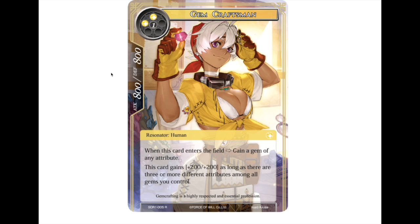Then we have Gem Craftsman, a three-drop 8/8 human. When this card enters your field, you can gain any color gem — you can't grab void gems, it's just the five colors. And it gains +2/+2 as long as there are three or more different attributes among all the gems you control. So having a wider variety of gems makes her better.